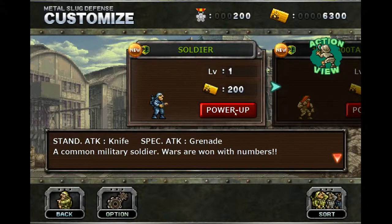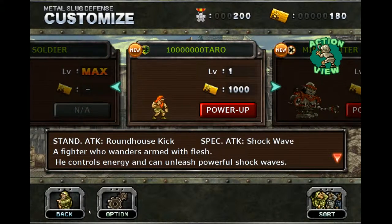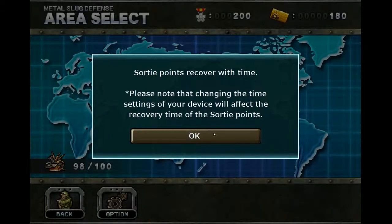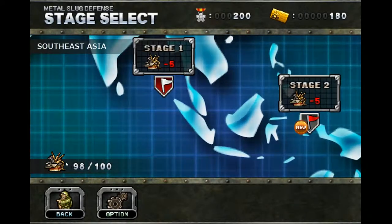We're gonna power up the soldier. He's on Max now. We'll go back and do a sortie. Is this stamina? I think this is stamina. I guess the game doesn't want me to play for a little bit. But that's okay, I'll go to stage two.